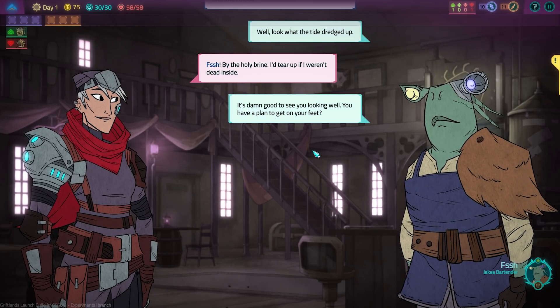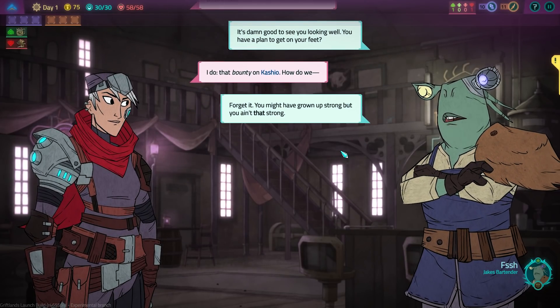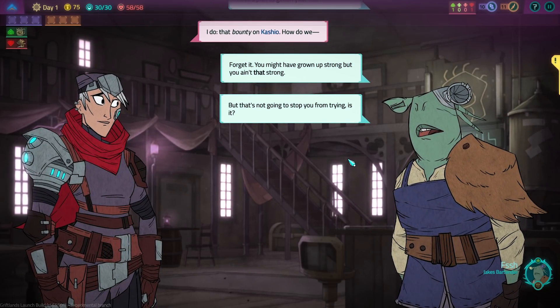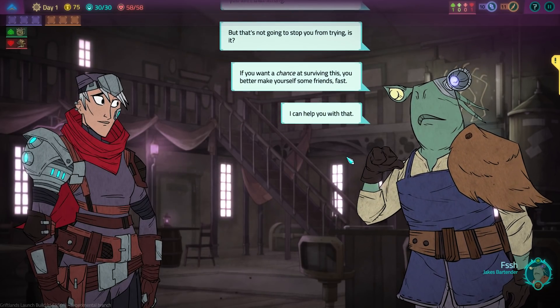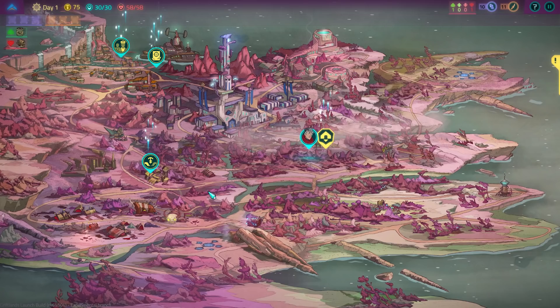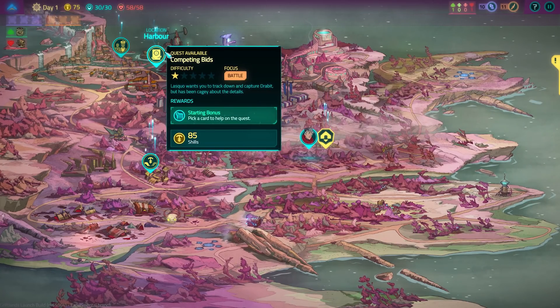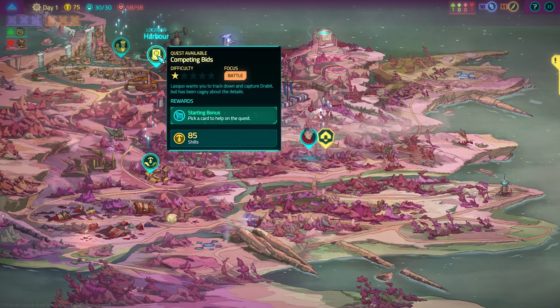It's damn good to see you — you're looking well. You have a plan to get on your feet? I do. You might have grown up strong, but you ain't that strong. But that's not going to stop you from trying, is it? If you want a chance of surviving this, you better make yourself some friends fast. I can help you with that. So, we have negotiation, we have battle, and we have negotiation. Not every single thing that you do in this game has to wind up in combat and killing. Let's start off with some battle, why not?